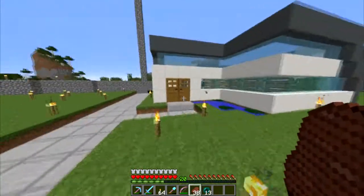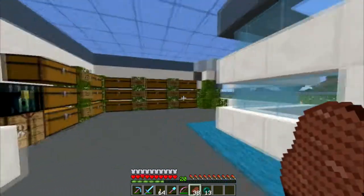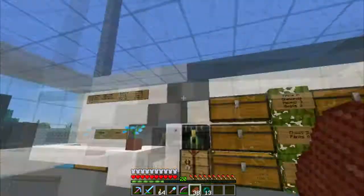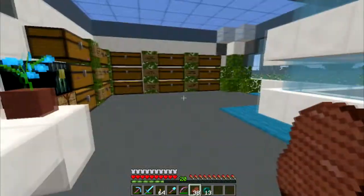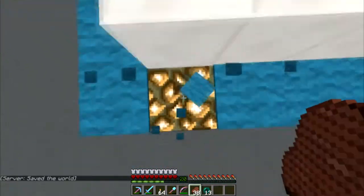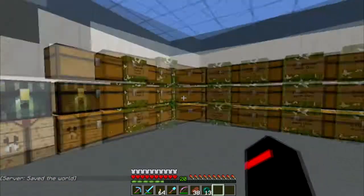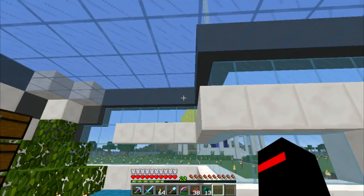Gotta do a few adjustments here and there. Let's go inside - looks very clean. That's what I would like to have my shop in real life as well. We got the payment chest here, and below all these is glowstone hidden lighting. And a nice little orchid - necessary stuff. Then all the things we sell, and a glass roof just because it's mob-proof.